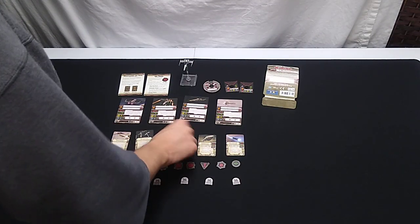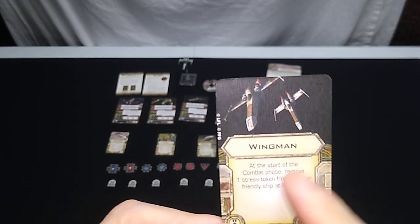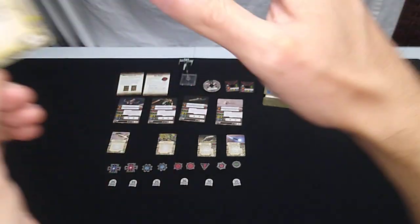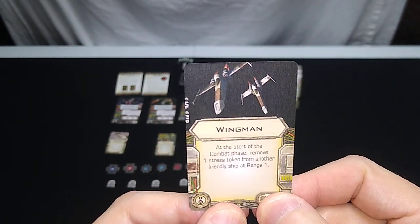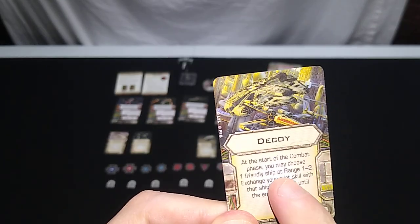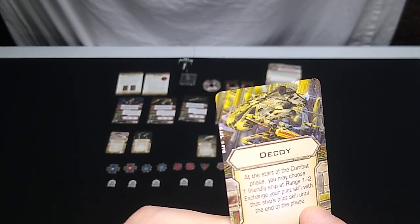Now we have a couple of new Elite upgrades. Wingman costs two squadron points: at the start of the combat phase, remove one stress token from another friendly ship at range one. If you're flying in formation, which takes practice to figure out, this is a great card. Next is Decoy, another Elite upgrade, also worth two squadron points: at the start of the combat phase, you may choose one friendly ship at range one to two and exchange your pilot skill with that ship's pilot skill until the end of the phase.